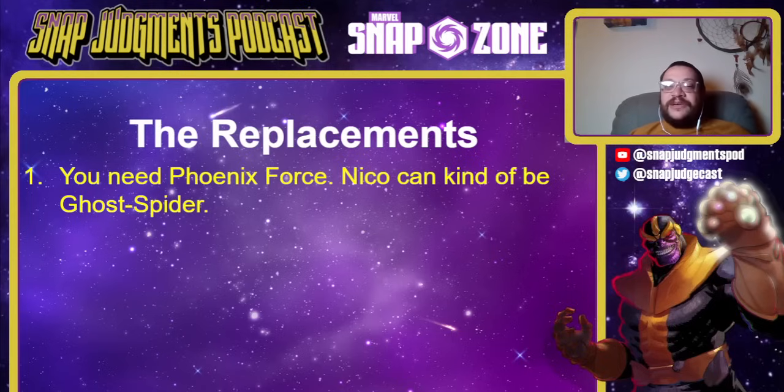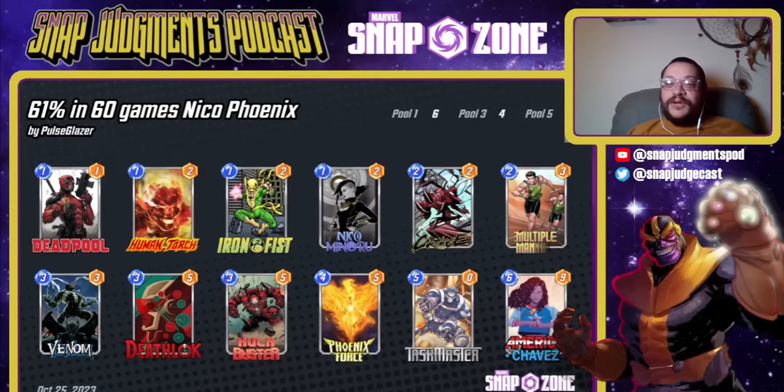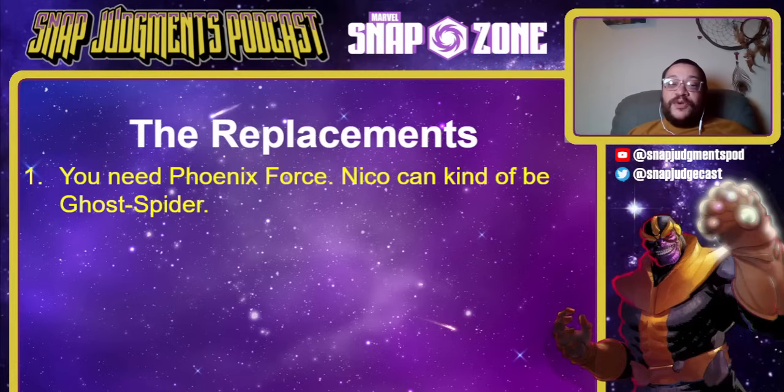You need Phoenix Force. Nico can kind of be Ghost Spider without this deck completely breaking — Nico is very good, but Ghost Spider is great. Everything else here is low series. If you want Phoenix Force and Nico and you have the Spotlight Caches, or are willing to spend to get them, you can make this deck tomorrow. And again: 61% win rate.